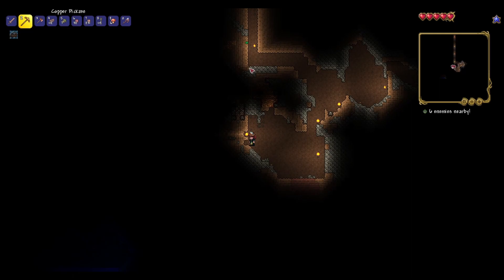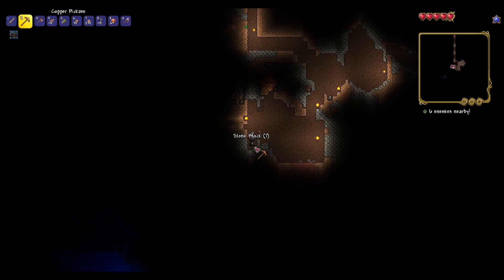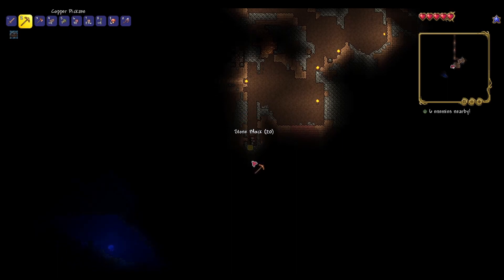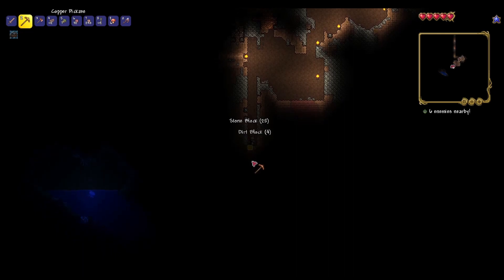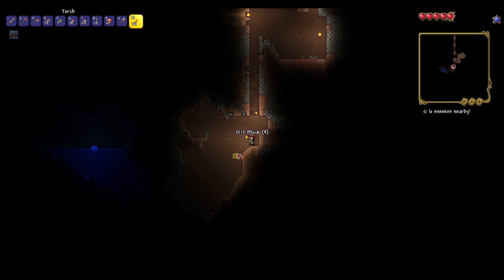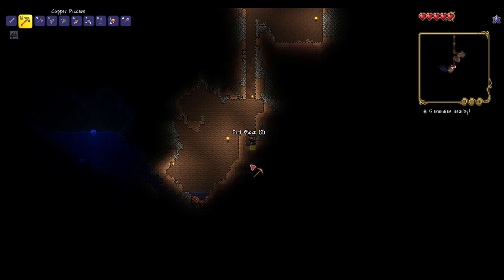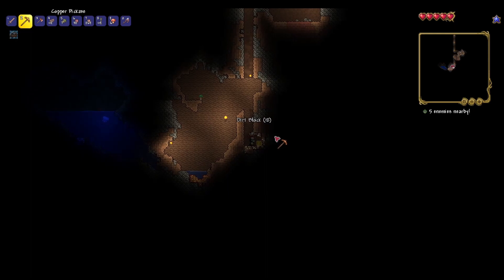It looks like that's it, let's just continue the hellarator down. There's a jellyfish there. I don't particularly want to drown quite so soon, so I hope that water is far enough away. Oh, it looks like there's some tungsten as well, just underneath the jellyfish. Oh, that was lucky! Would it be tungsten? I suppose I'll have to go have a look.